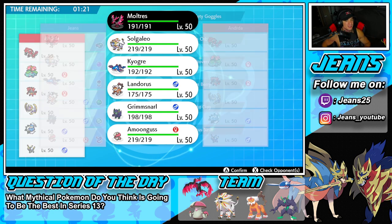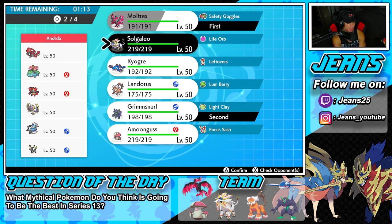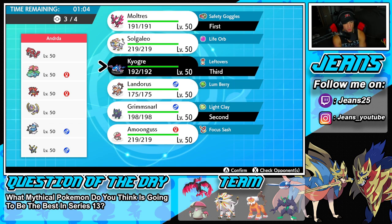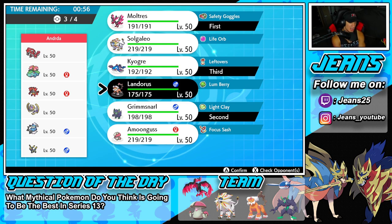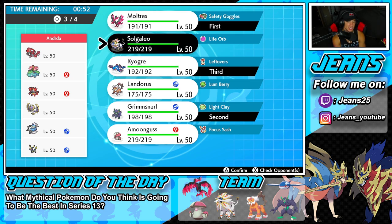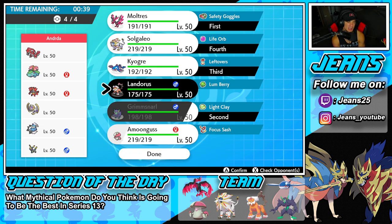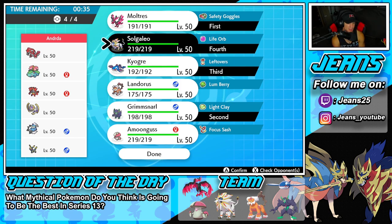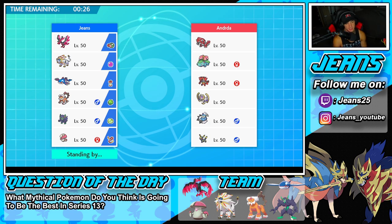Final battle coming at you guys — time to grab that winning record. I feel like Moltres and Grimmsnarl could really get rolling here — Moltres is a special attacker so Intimidate won't affect it, we have Fake Tears on Grimmsnarl, and we can set up screens. I'm bringing Kyogre back in because the opponent is rocking Groudon and Venusaur combo. I decide to go with Landorus over Solgaleo — he types nicely with everything and has Rock Slide which is super effective. We already grabbed ourselves a win so we can't go 0-3.